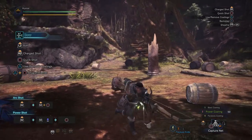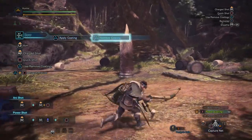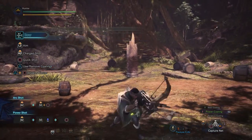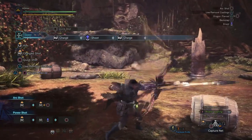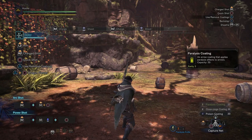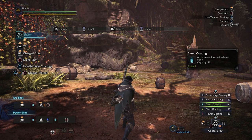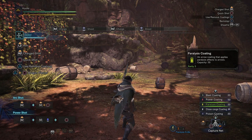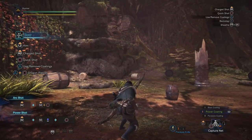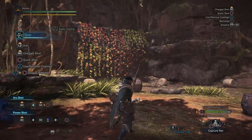You don't need to aim with the bow — as a unique thing for this, you can just start shooting without aiming. You may notice I now have things here if I push up or down: different coatings instead of ammo types. So let's go power coating — it increases your attack. Push triangle, and you apply that coating.